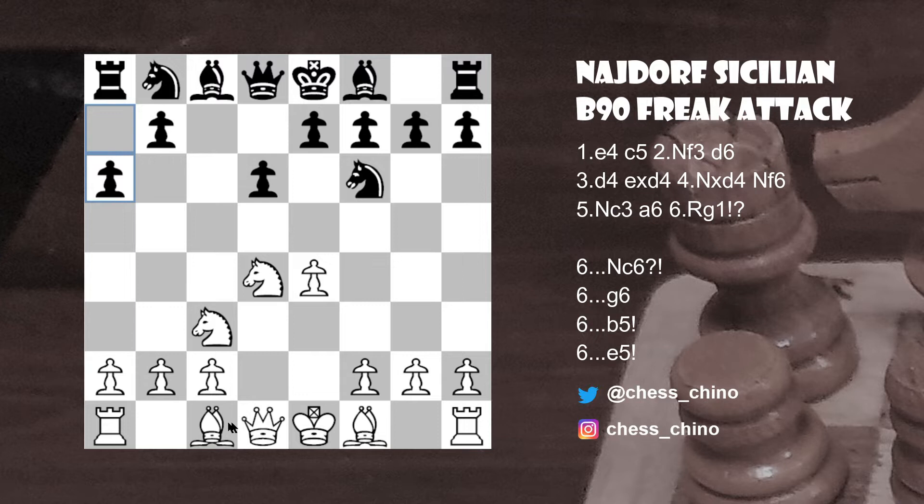In this position, white has a number of popular tries: Bg3, Bg5, and Bc4 are all popular. But in this game we'll be looking at the variation with Rook to g1. This move leads to the Freak Attack — I'm not really sure how these chess openings get their names, but that's the only name I could find in all my research. The idea is for white to play g4 and g5 to start a quick kingside attack.